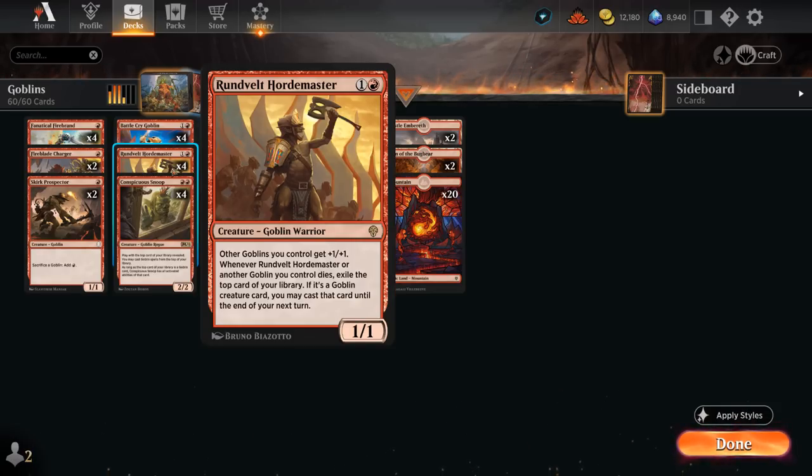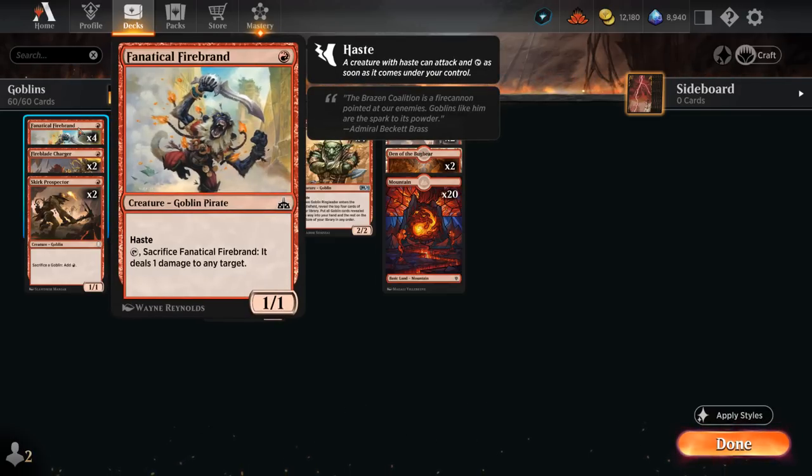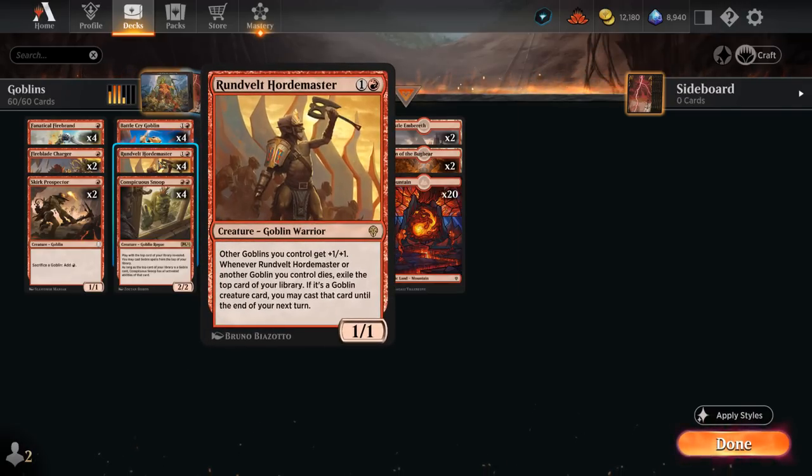Hordemaster is a 2-mana 1/1 giving other Goblins we control +1/+1. Whenever the Hordemaster or another Goblin we control dies, we exile the top card of our library, and if it's a Goblin creature card, we may cast that card until the end of our next turn. An Anthem effect that can also provide card advantage in grindier matchups is excellent, and works nicely alongside Karzak Firebrand, which we can sacrifice to deal 1 damage to any target while still potentially exiling another Goblin to cast.